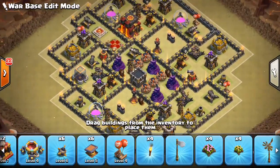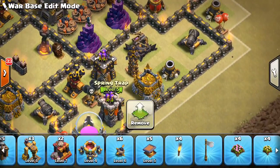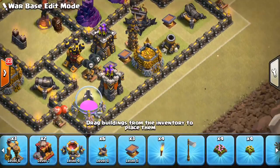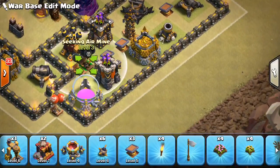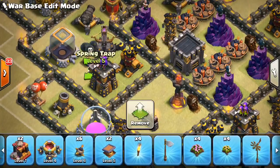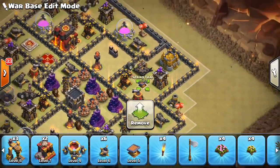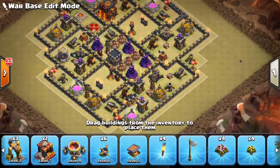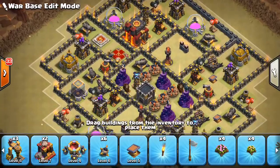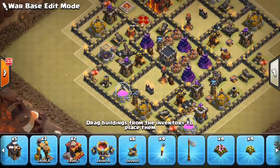There's not much air coverage over here so we'll throw a seeking air bomb down there. For spring traps, we can put three of them in this one compartment to make it really difficult. We'll put one here in this cluster, one in the core area — don't put all your eggs in one basket, so not everything in the core. We'll throw the last one over here. I think those are effective placements.